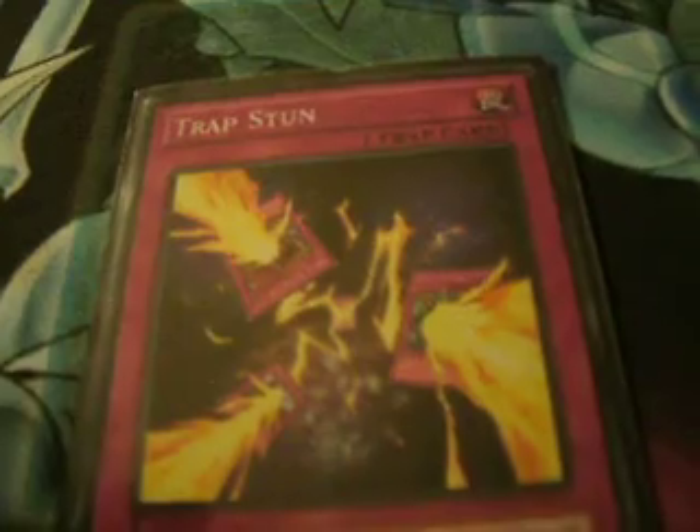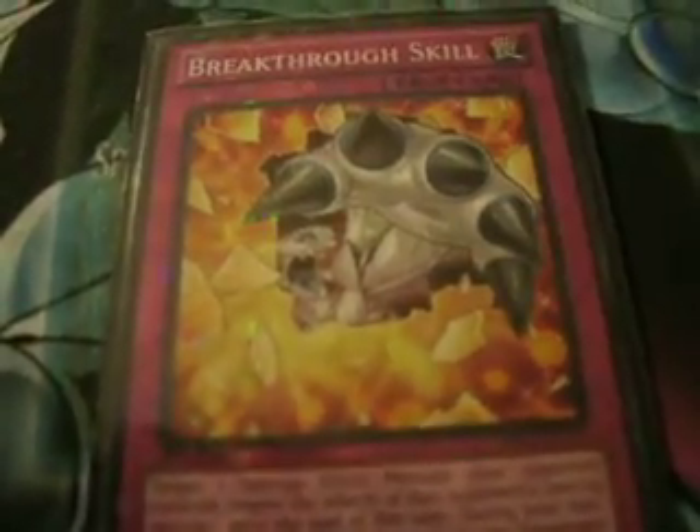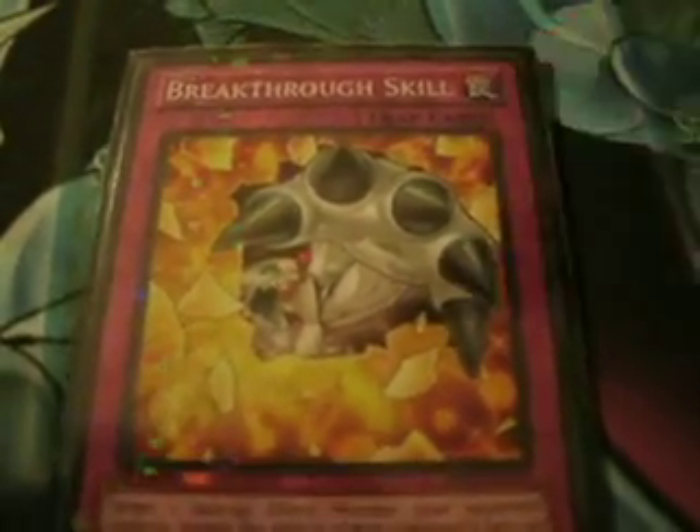Now moving on to traps. One Trap Stun — a good way to stop your opponent's Fiendish Chain, Breakthrough Skill, or Bottomless Trap Hole, and to prevent your opponent from activating trap cards on your turn. Bottomless Trap Hole — staple. One Dimensional Prison — staple, though I only have one and split it between decks. One Solemn Warning — staple. One Mirror Force — staple defense. One Compulsory Evacuation Device — a good way to stop your opponent's Xyz. And one Breakthrough Skill — I prefer it over Fiendish Chain in this deck because you can get a couple more uses out of it and it doesn't become a dead card on the field the way Fiendish Chain can when your opponent Xyzs or synchros with the affected monster.